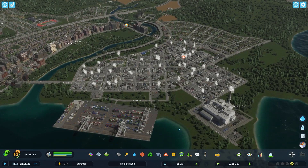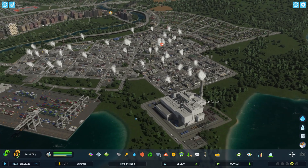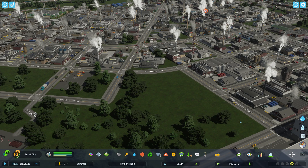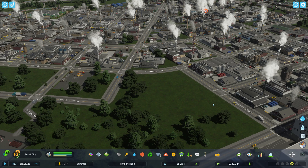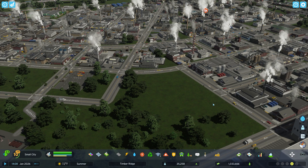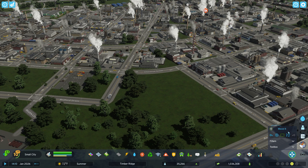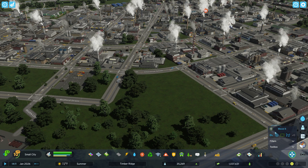Today we are going to talk about the Move It mod. If you've played Cities Skylines, you probably know this mod. It is pretty much the same for Cities Skylines 2 as it was for Cities Skylines 1. Once you have enabled it through the PDX Mods platform — which you can find out how to do through one of my other videos linked below — you can come down here and it will have a Move It spot. The icon is the same as it was before.